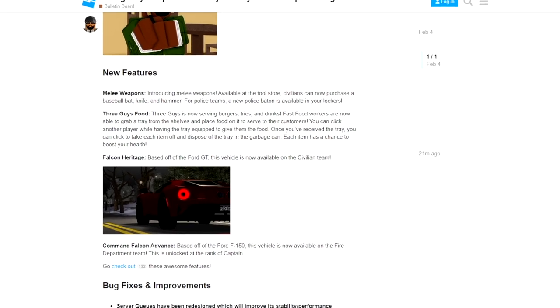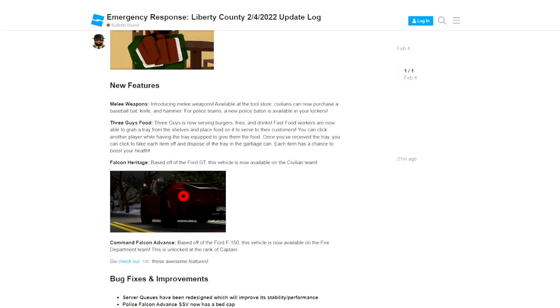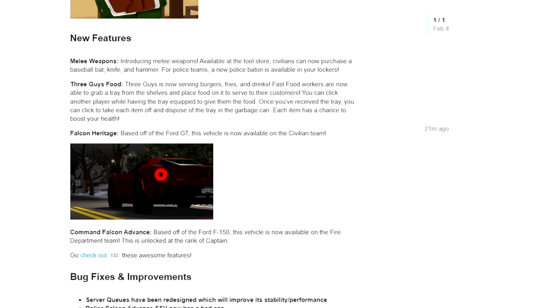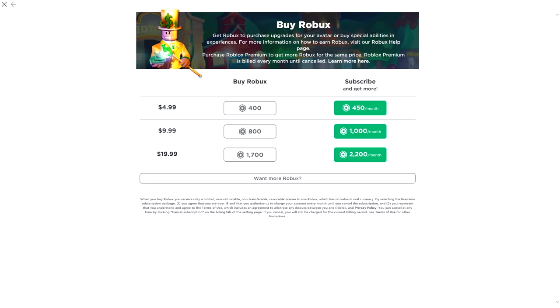Let's wrap up the update log. Falcon Heritage, based off the Ford GT, is now available on the civilian team. And then finally, Command Falcon Advantage, based off the Ford F-150, is now available on the fire department team — unlocked at the rank of captain. I was going to jump right in, but I know I'm going to want that new vehicle and my in-game cash is sort of running low right now, so I'm going to top off real quick and I'll see you guys back in Liberty County.